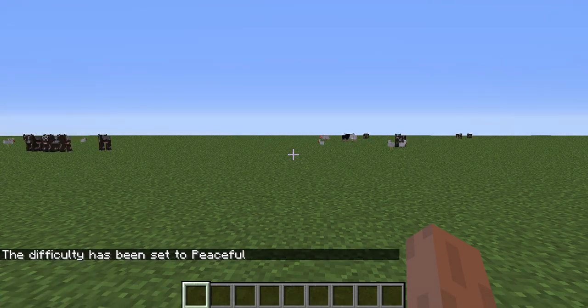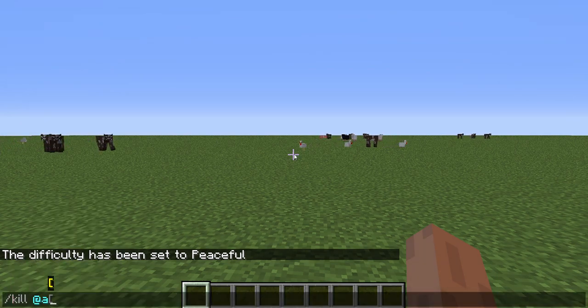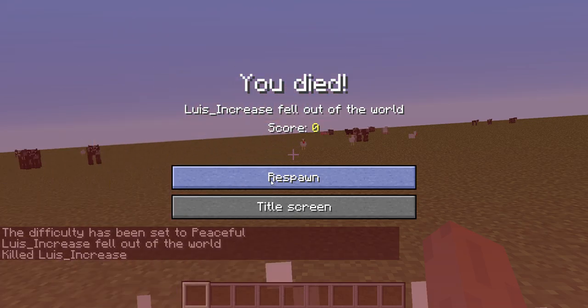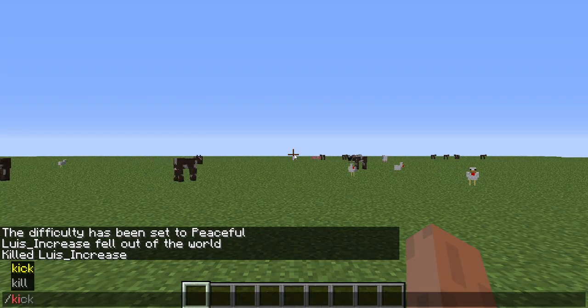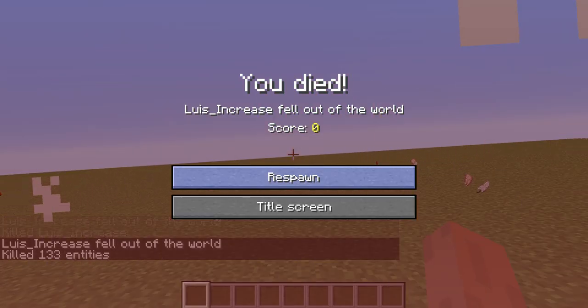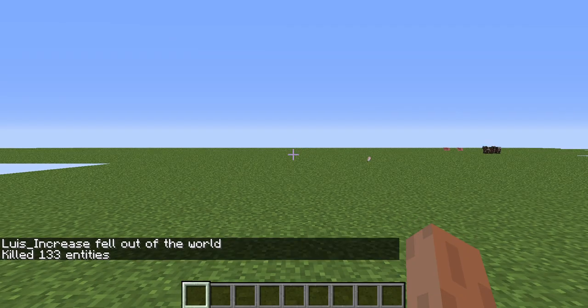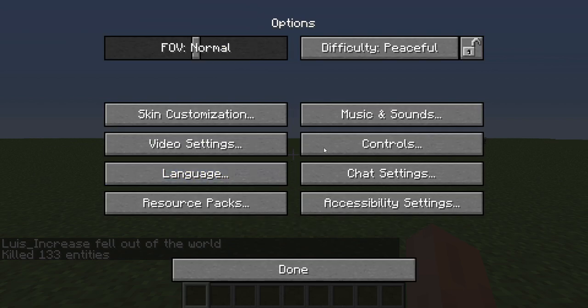I'm gonna do the kill command — killed myself. I have to do 'kill @e' to kill all entities. Anyway, let's go to options and set the difficulty.